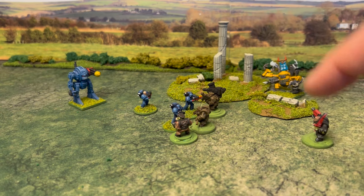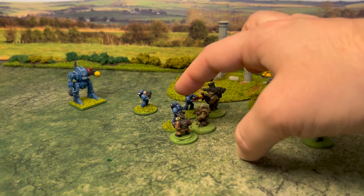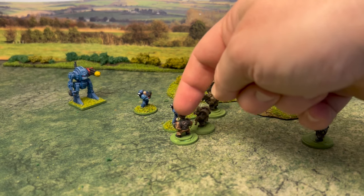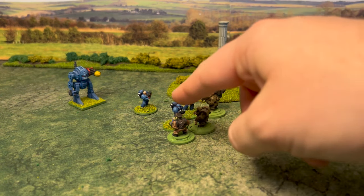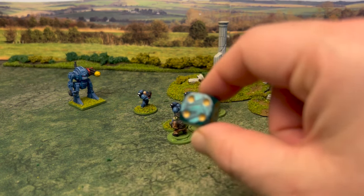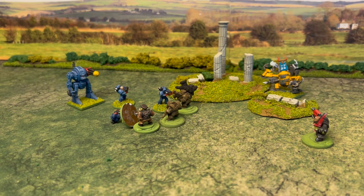Now imagine we add an additional combatant. There's an order of precedence for outnumbering: initially you subtract attacks from the outnumbered person for every additional enemy in combat. If a character had two attacks he would get two against one opponent and one against the other. Since this orc already has one attack you can't go lower, so you start adding attacks to opponents — this orc now gets two attacks. He charges, attacks first, hits needing three or less, wounds on five or less — and the marine does not save. This marine is dead.